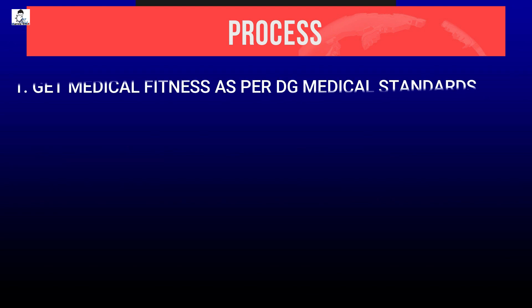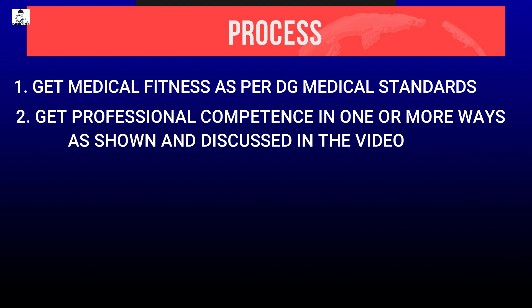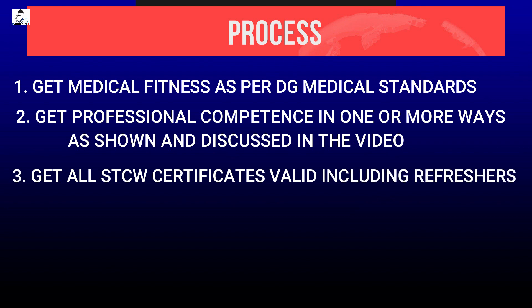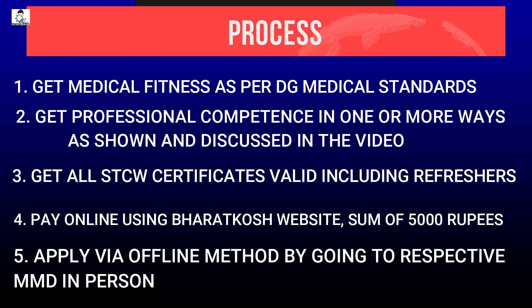What is the process of revalidation? First, get a medical fitness certificate as per DG medical standards from a DG-approved doctor. Second, prove your professional competence as per any one or more options discussed in this video. Third, make all STCW certificates valid and complete refresher courses. Fourth, pay online using the Bahadkosh website a sum of 5,000 rupees. Fifth, apply by the offline method by going to the respective MMD in person.